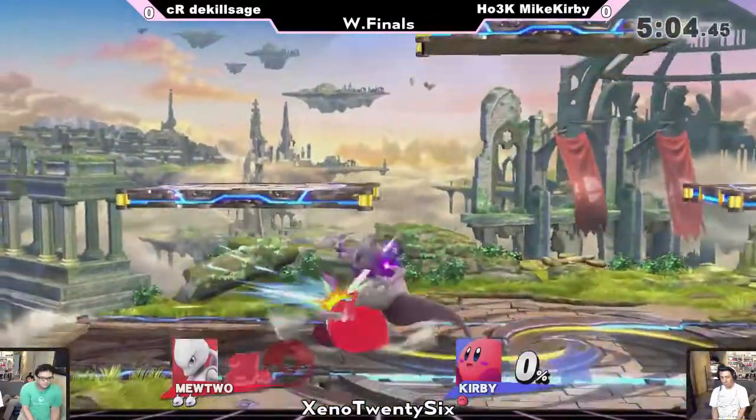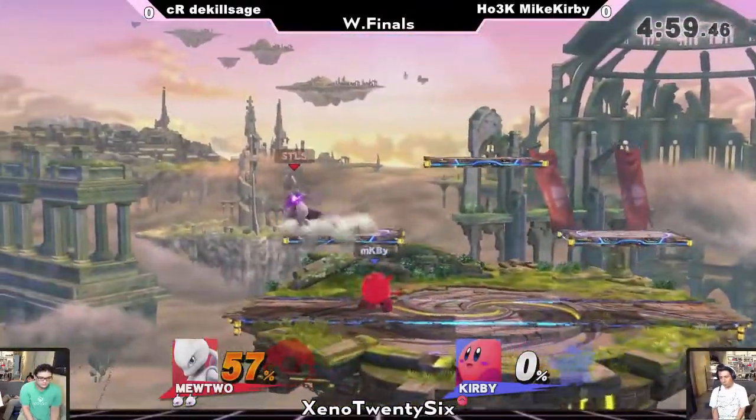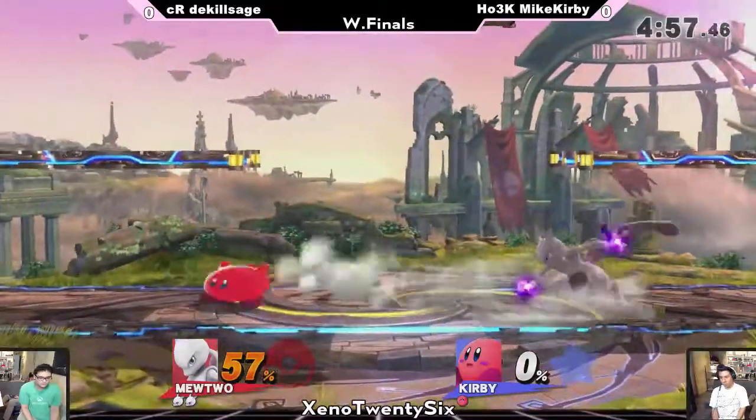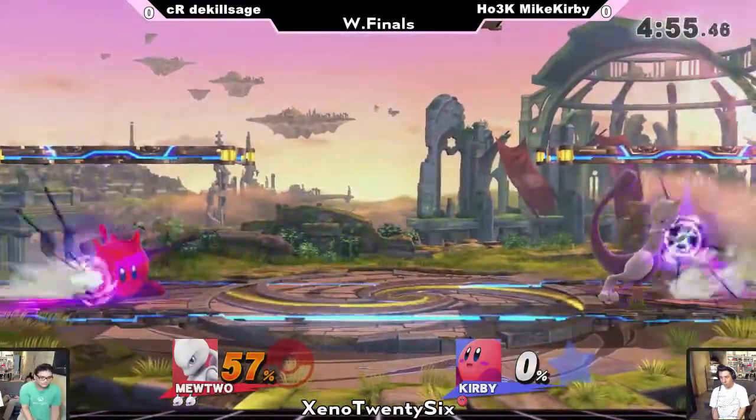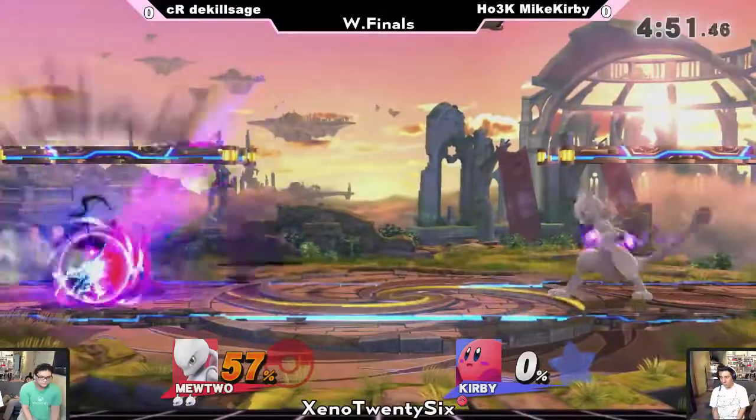Kirby's weakness is that he can't duck the D-tilt moves. Mike Kirby's going to rely on ducking grabs, ducking attacks, forward tilts if you're a sword user or if you're tall. And now we've got ourselves a DBZ battle!